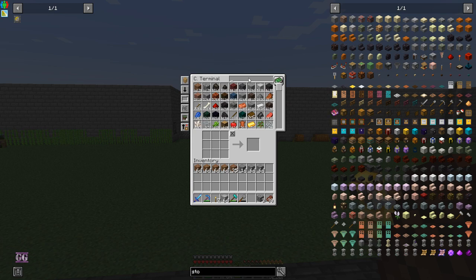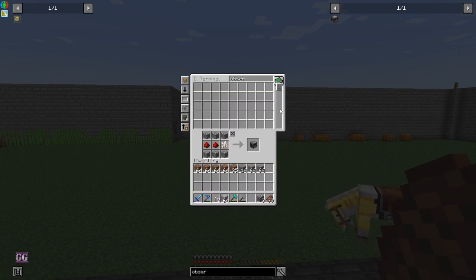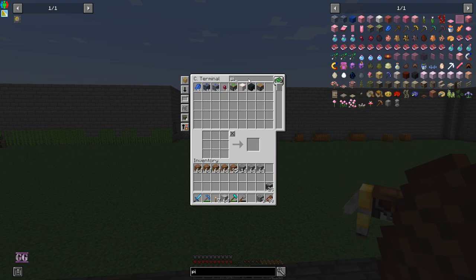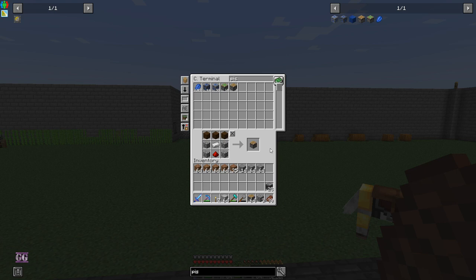So we are going to use smooth stone, and then we are going to need observers — we need quite a few of those. If my calculations are correct, you need six per gate tile. We're going to have four tiles, so six times four is 24, and we need 26 because we need two extra for the gate mechanism itself. I'm also going to make two more just in case, and then pistons — we need a stack of those.